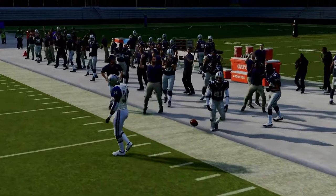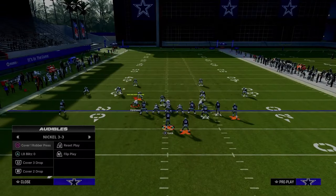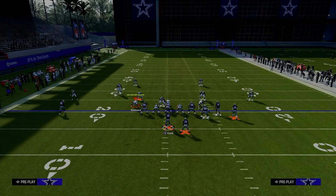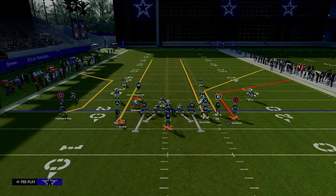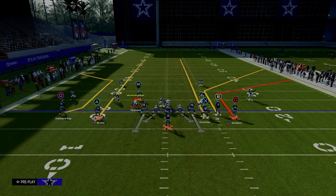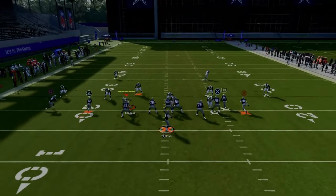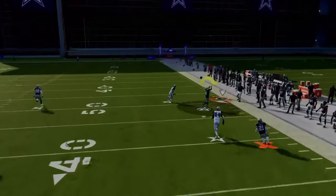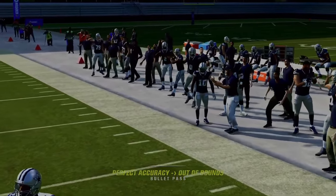You might ask: what happens if they run Cover 2? If they run a double Mabel — a 30-yard cloud where the corner is backed off — your short corner is still going to be open and you can pass it underneath that defender. But if it's a standard Cover 2 and they're using it to stop your short corner, then your deeper corner route is going to get open to the sidelines.